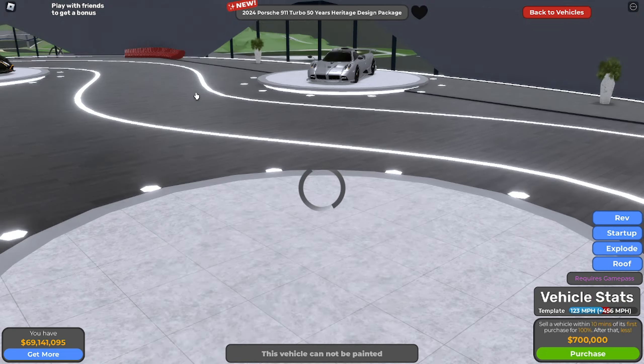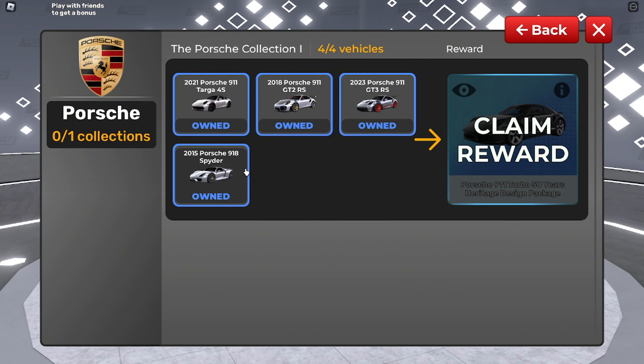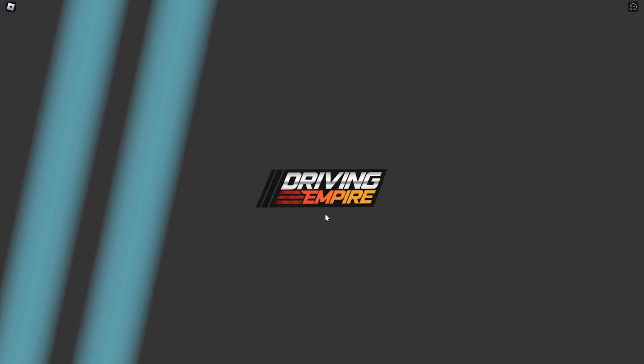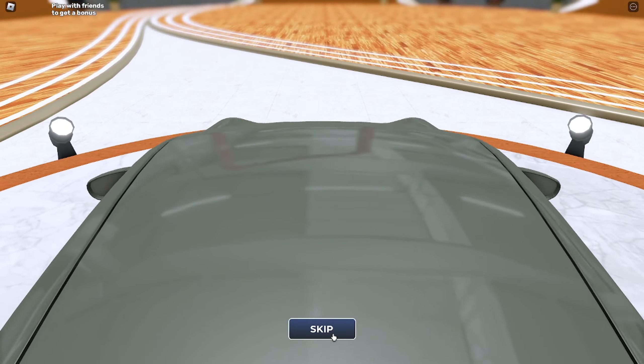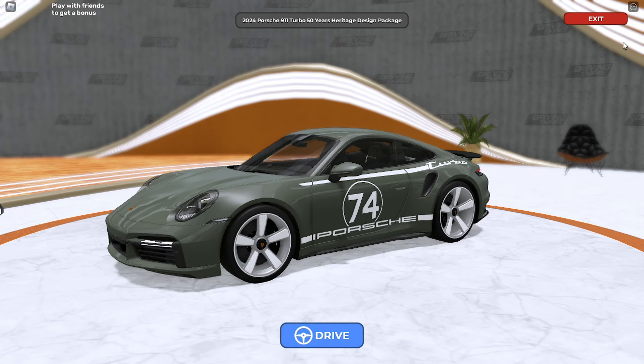New cars — we got two cars right here. In order to get or claim this car, you must own all of these cars: the 2021 Porsche 911 Targa 4S, the GT2 RS, the GT3 RS, and the 918 Spyder. Once you have those cars it says you can claim it. Once you press it there's gonna be a little cinematic video — you can press skip, you don't need to watch it.